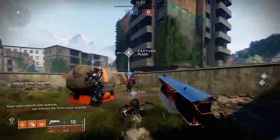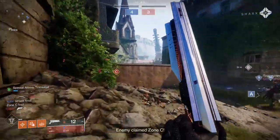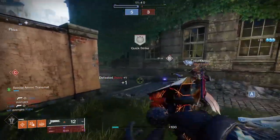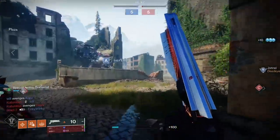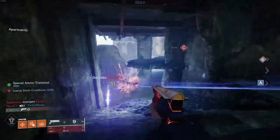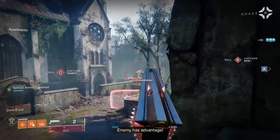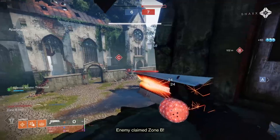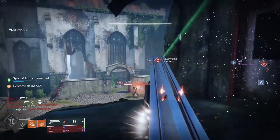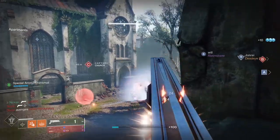We're gonna do another game - I want to showcase what a sniper will be like and see if the ammo amounts are actually different between a shotgun, sniper, or trace rifle. The special ammo transmat is just so nice - it gives me a couple of minutes at the start where I'm not coming up against Shatter snipers. At the very start nobody peaked with a sniper instantly, and nobody's running at me with sniper rifles the whole time.